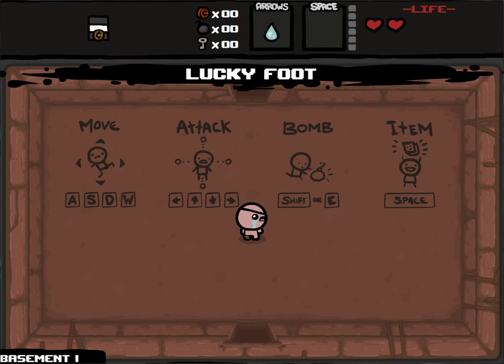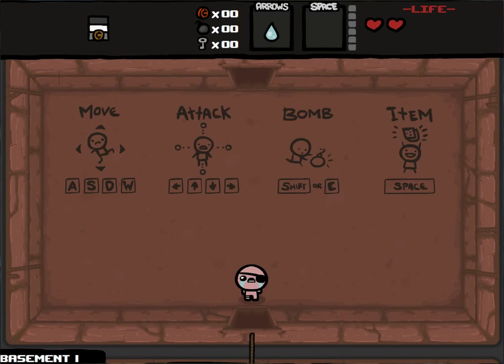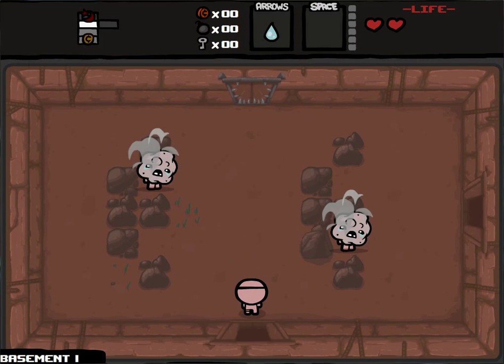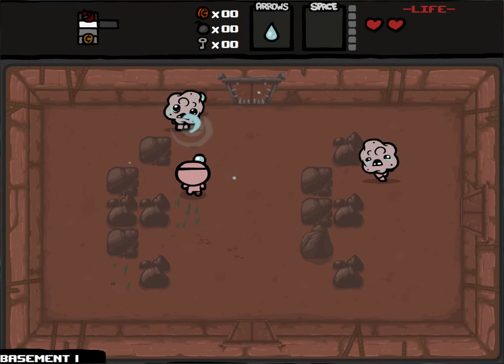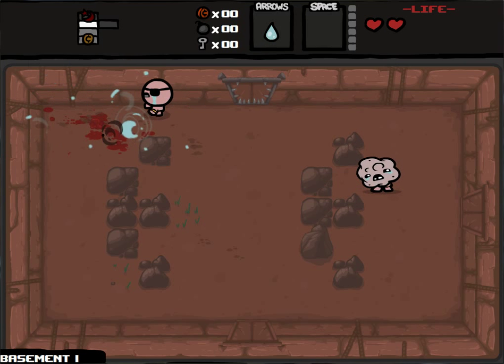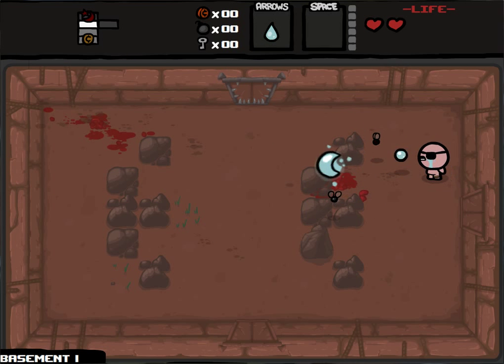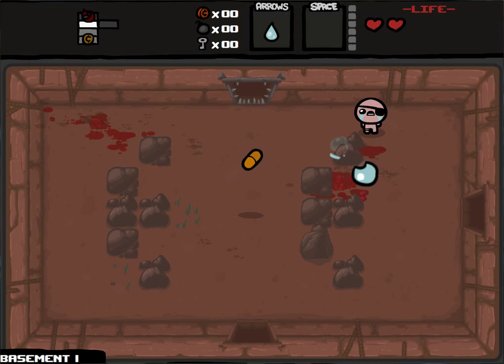Remember to leave your custom challenge run suggestions in the comments. I hate when you spawn next to a room that takes a key and it just uses the key automatically. That's stupid — I can't afford anything because I start with zero cents and one key, and now my one key is absolutely wasted. There's no way I'd ever want to use it right away on the shop on the first floor.